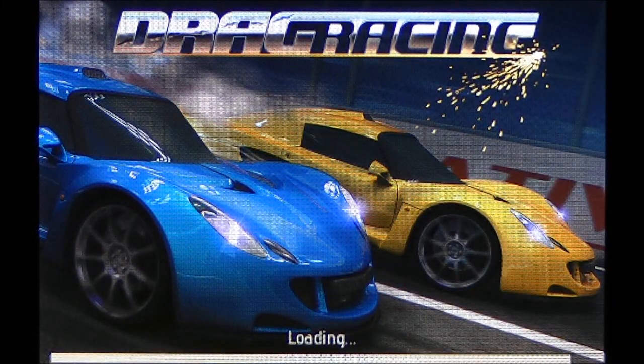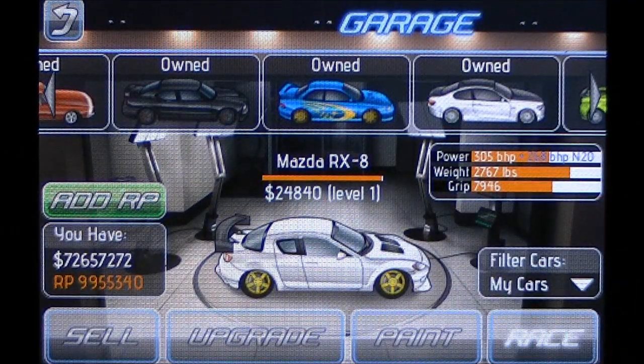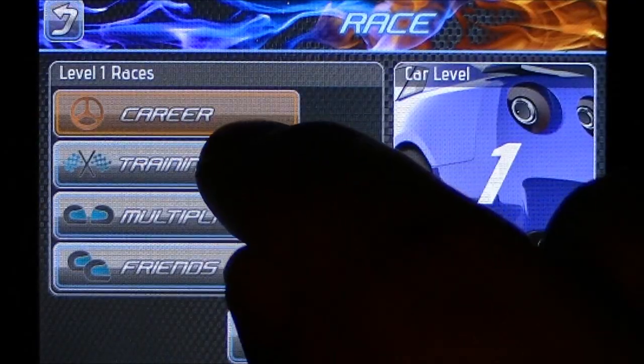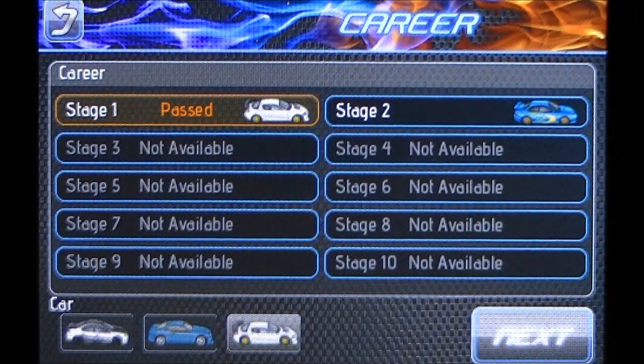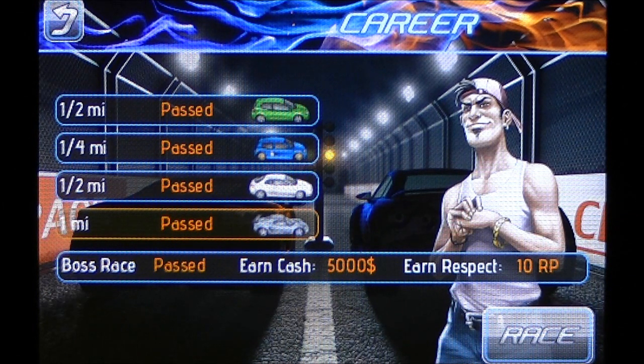Now let's give that a test and see how it does on the mile. What you're aiming for is a baseline — it's not about fine-tuning, just a rough target. To fine-tune it takes a little more work. What we're kind of looking for is that as you cross the finish line, your last gear will pretty much hit the red line — the rev limiter. That's pretty close to where you want to be. If you want to fine-tune it, you can go sooner or later, but we're just going to see if we can hit that.